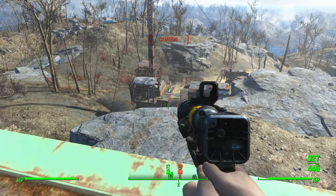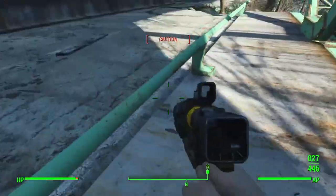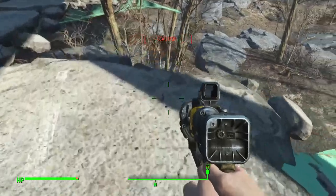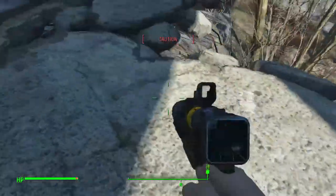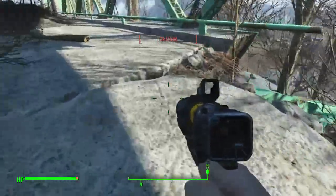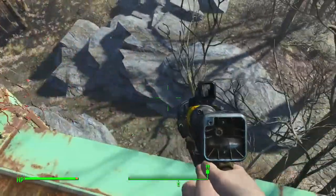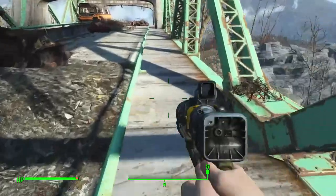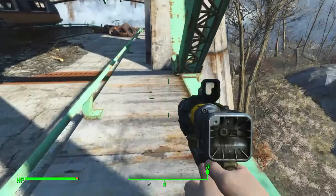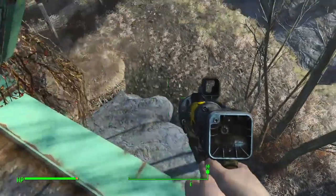Not all the raiders, but the important one has been dealt with, so let's just head on down — which we can do this way. They haven't even spotted me yet, which is nice. Should be able to get down here somewhere. Usually when I do this I'm in my own power armor, but that's okay — it'll be reasonably safe to jump off here.